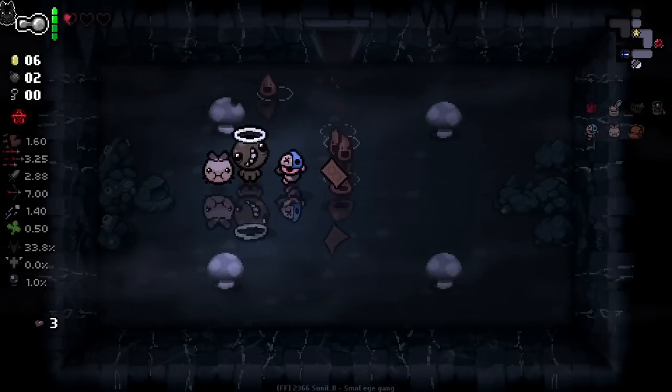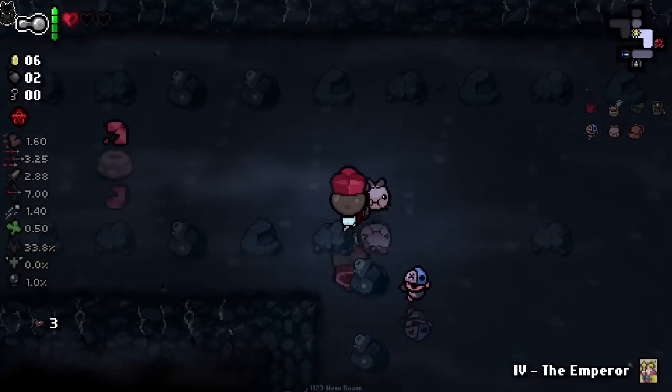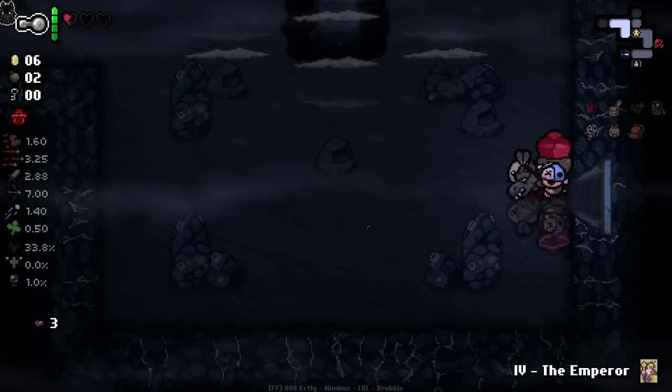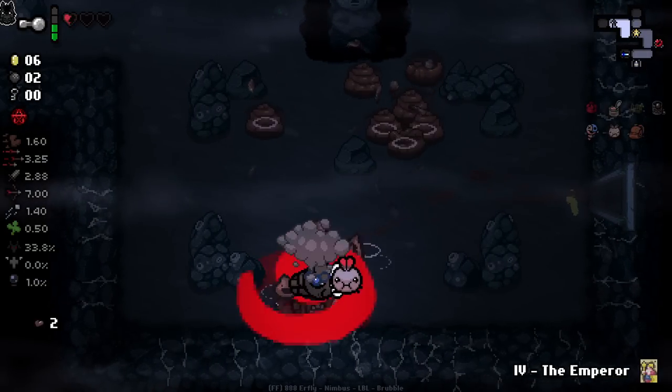That could be a full health pill - it's a 40 Hour Energy, pretty useful I guess. So far we have three of these soiled hearts. I just wish the counter was up here. Let's try and flush here because it's a big room - we will die, that'll use up one of our counters. Now we just have a bunch of poops to utilize.